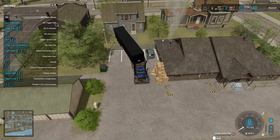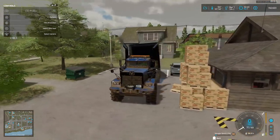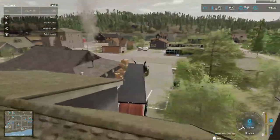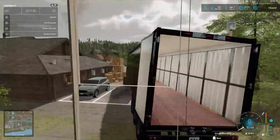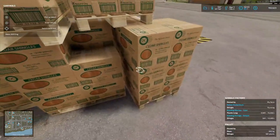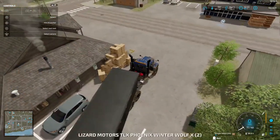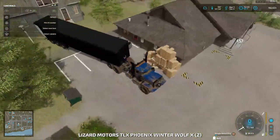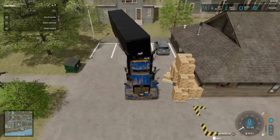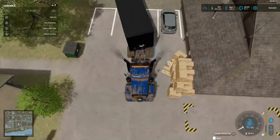Welcome back everybody to Farming Simulator 22 here on Silver Run Forest Platinum Edition. I kind of backed into these people's house and this is a new trailer I bought. I didn't have an auto-load trailer - as you can see it's auto-loading. We are picking up the shingles, and you can close the back door or open the back door. Watch this stack over here as I pull up.